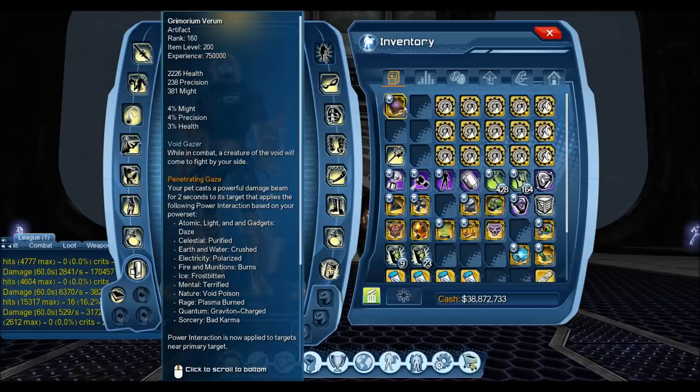I've done it for the Amulet, the Claw, the Eye of the Gemini, Soul Amplifier — giving you an idea of whether it's worth getting to 160, whether or not you should run it, how important it is, just to give you guys an impression of it. So this video is going to be touching on the Grim Ore Eum Vernum, coming from the most recent DLC, Justice League Dark.